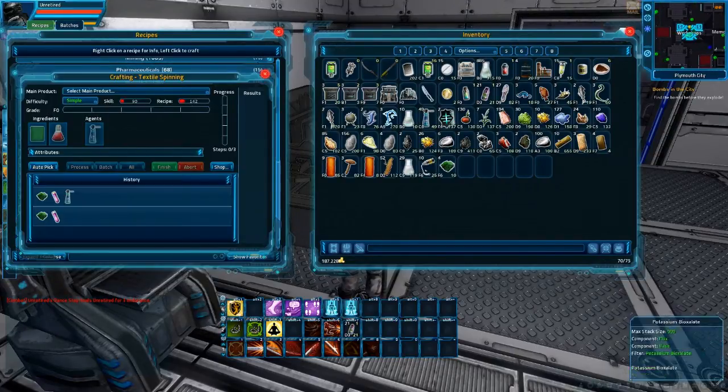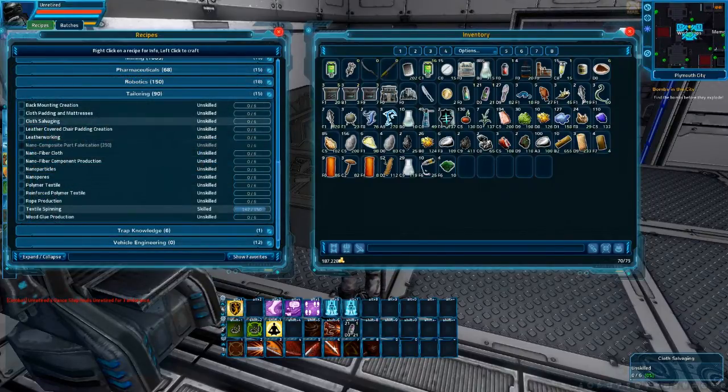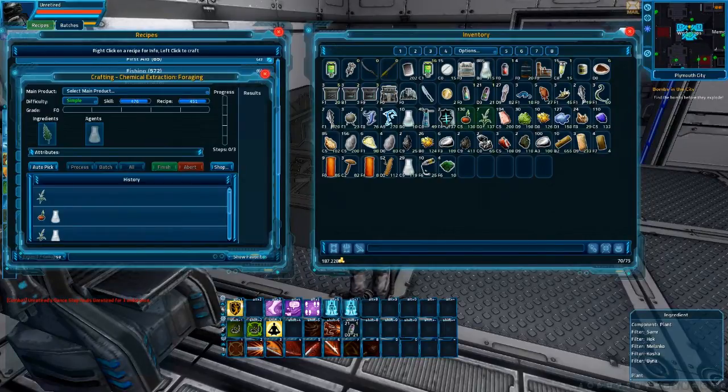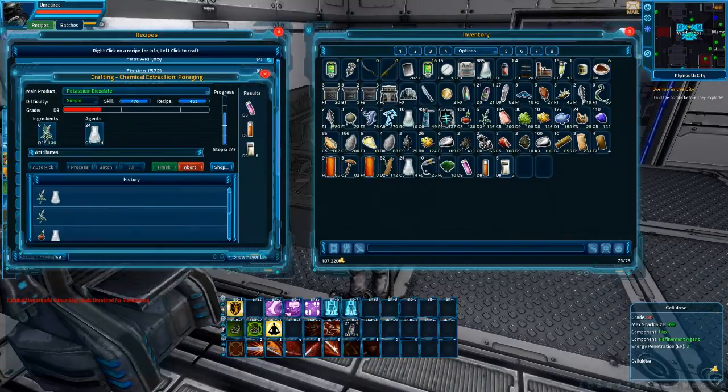For the potassium bioxalate, you will need foraging — I knew I had forgotten something. Go into foraging and do chemical extraction. I mentioned you need either Hawkweed or Beena Berries. Take Hawkweed and distilled water. There are three results: you will get potassium bioxalate, hawk sap which can be used for other recipes, and cellulose. I want you to make a bunch of this because you will need cellulose as a flux for a lot of recipes. Do it twice and you'll get a bunch of cellulose. I do have a lot of cellulose and potassium bioxalate already so it's not going to be a problem.